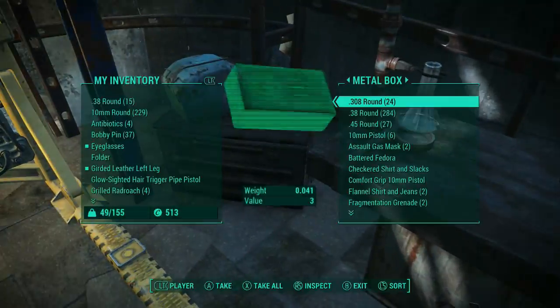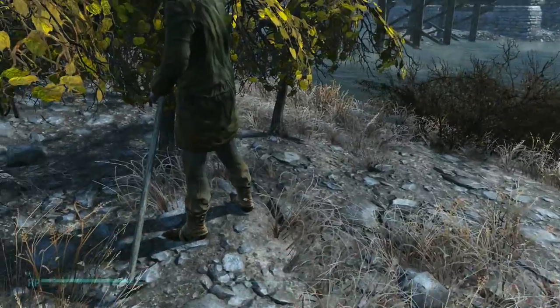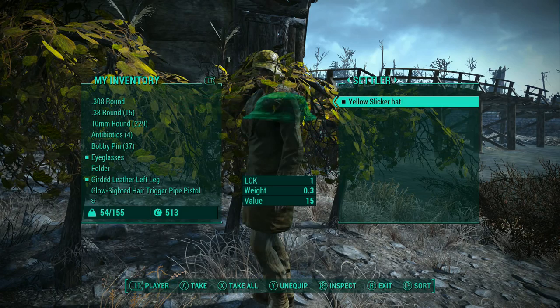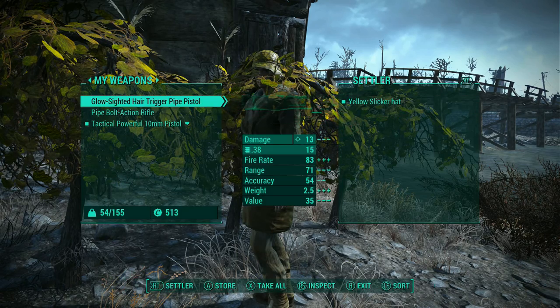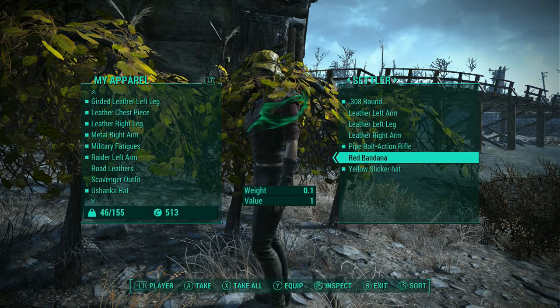I gave her a bolt-action rifle and forgot it takes .308 instead of .38. So let's go get that bullet and give it to her. We're going to give her a nice big heavy rifle, give her ammo, see if she equips it — yes, she does. And now the rest of her armor and weapons. Now she's set up.